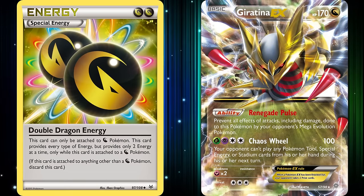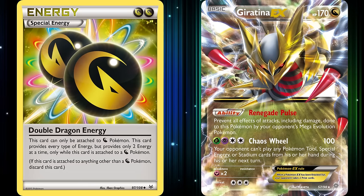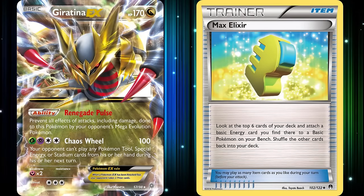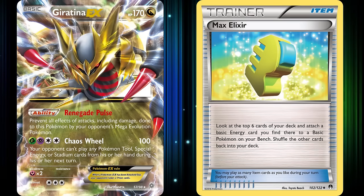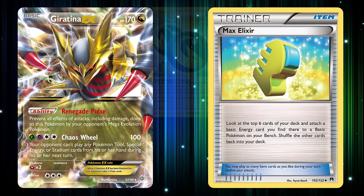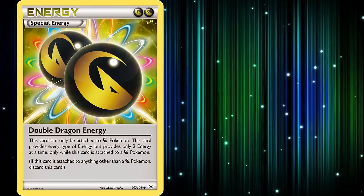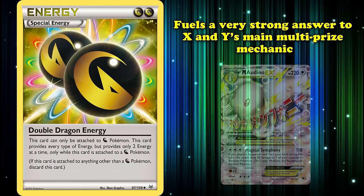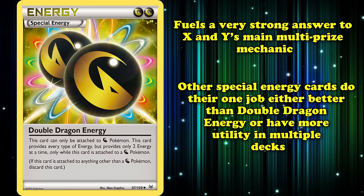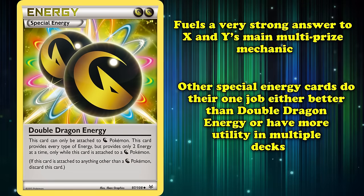Chaos Wheel does 100 damage and locks your opponent from activating Pokémon tools, attaching special energy, or using Stadium cards from their hand on their next turn. While it seems weak on its own, it was paired with Max Elixir to fuel the last two colorless energy needed, without cramming your deck full of basic grass and psychic energy for a situationally good attacker. This combination helped Shanto Satohiro win the 2016 World Championships in the Junior Division. Despite Double Dragon Energy fueling a very strong answer to X and Y's main multi-prize mechanic, it really only did this one job, resulting in the card only receiving the 10th spot.